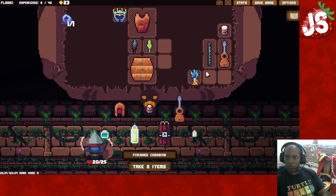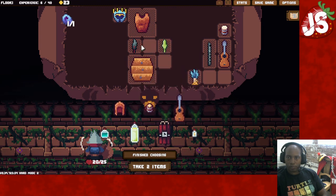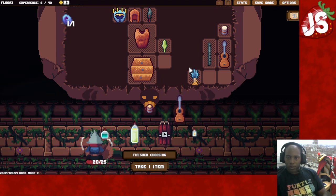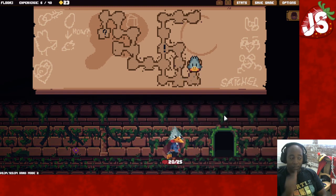That'll work. Put those three up top. Okay, so I got frothy drink. I'm going to grab cleansing potion so I can get those effects off of me, then keep on moving.